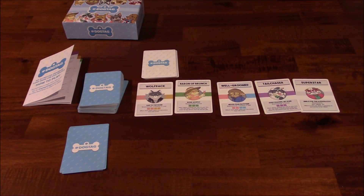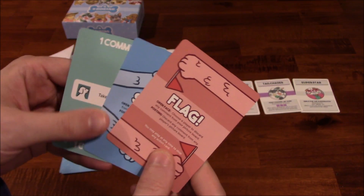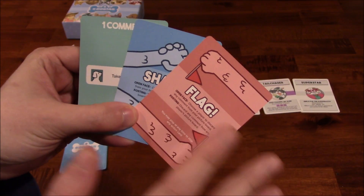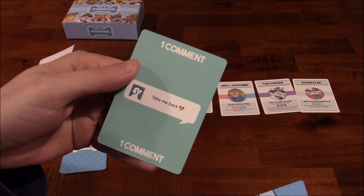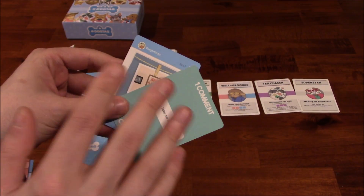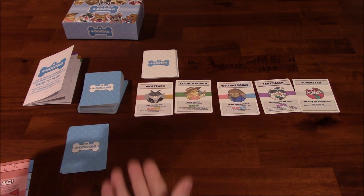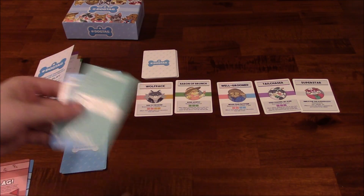So there are picture cards, and you've also got action cards. Action cards actually have two different effects depending on what stage of your turn you're currently in — I'll get to that in a minute. You've also got comment cards. Comment cards are added to picture cards, and whenever there are a total of five comments on a single picture card, it's considered to have gone viral, and that player gets to draw two extra cards from the deck to add to their hand.